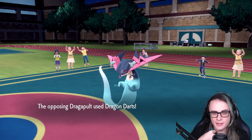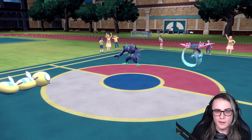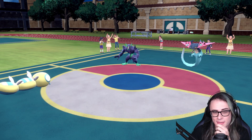Randy goes for Dragon Darts here, which is definitely going to take out Arcanine, and then next turn he just takes out Dudunsparce since he gets two hits off. Even still, Randy can just go for Taunt and that shuts down Dudunsparce anyway, or he just KOs regardless on the next turn.